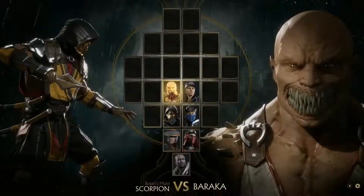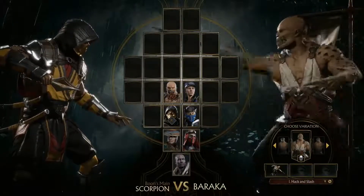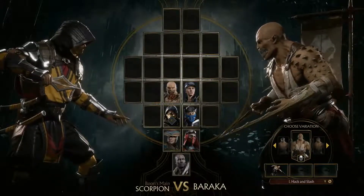You'll notice they're selecting different versions of Scorpion — some are created by the player, some are already created in the game. Same thing with Baraka.